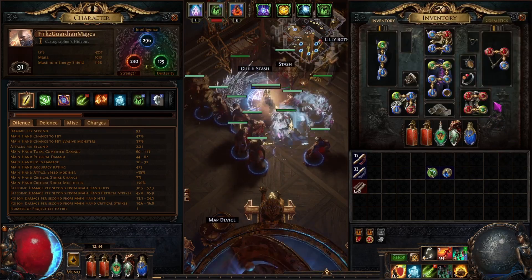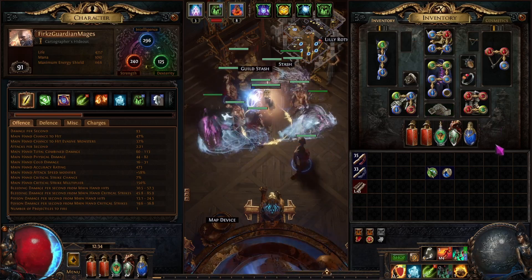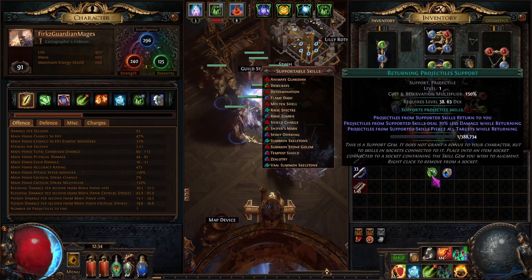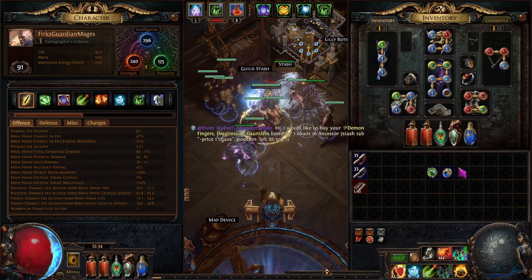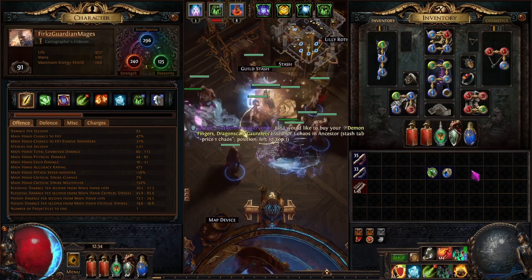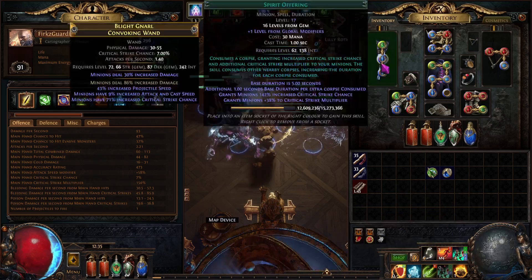Looking at upgrades today: the wand is my top priority. I'm going to be doing some more abyss in maps to try to get my Darkness Enthroned online. The major thing I want to test today is a couple of the new support gems — I extremely dislike using Volley and want to try Return Projectiles instead. We'll also get our flasks sorted properly; we're not even using the mana flask right now, very lazy. We also want to get Fresh Meat in there as we're going for a crit build, switching from Flesh Offering to Spirit Offering — minions are feeling great.